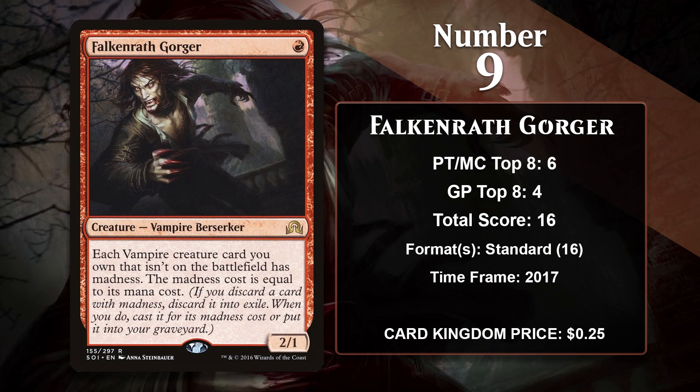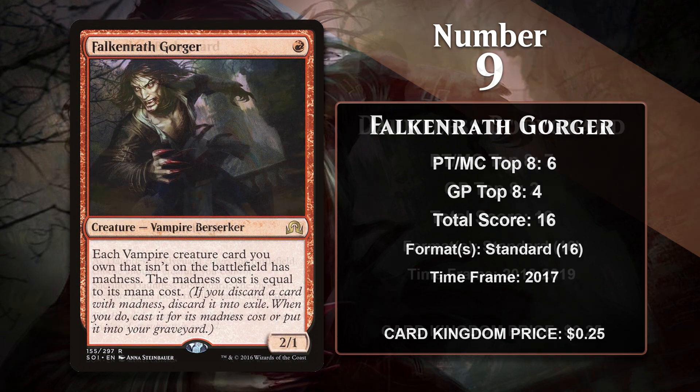At number 9, it is Falkenrath Gorger. This 1-mana-2-1 comes with some tribal madness upside — it gives all of your vampires madness. It was played in various red deck wins type decks in standard, including Ramunap Red, the aggro deck so good that it had key cards banned. In that deck, Falkenrath Gorger was mostly just played as a strong 1-drop. The Gorger was the only vampire in the deck, so madness didn't come up a ton, though it did mean that if you had one Gorger in play, you could madness another one in. It hasn't gained any points since rotating out of standard.